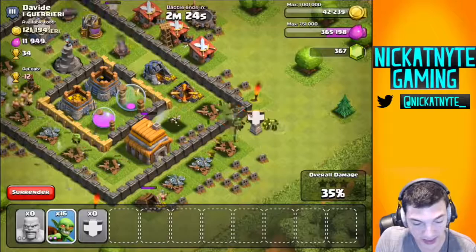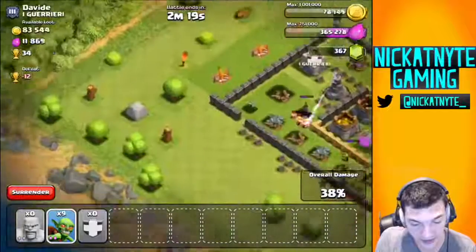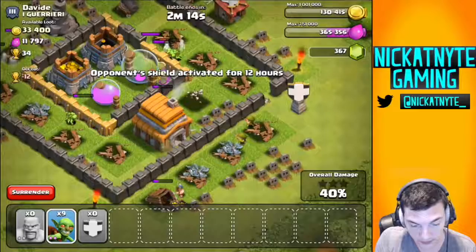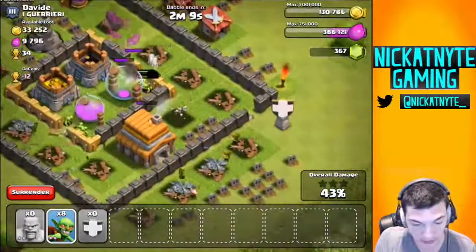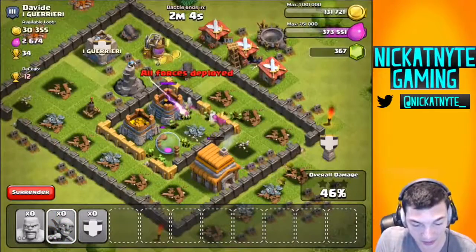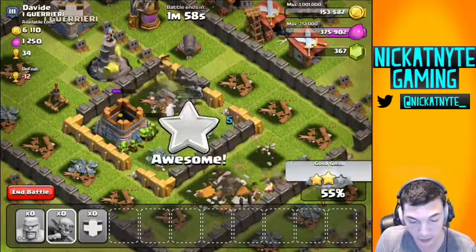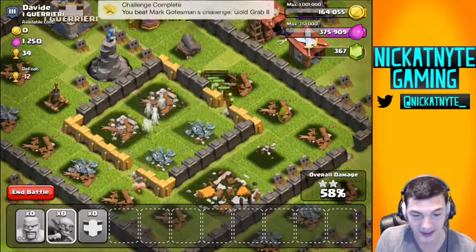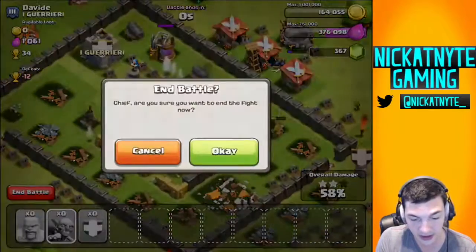We'll send the gobs over here to take out this gold. Wow, the gold mines are just maxed out. There's some gold right there. I'm gonna put all this right back into my walls — from one base to another. All my balloons went down because of that air defense, but I do still have enough goblins to take all this loot. I really wasn't going for percentage here, but it's just a nice added bonus. I'll go ahead and end the battle.